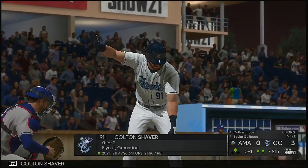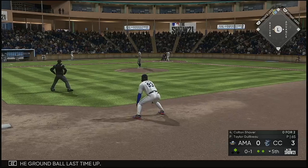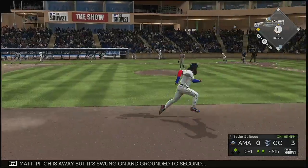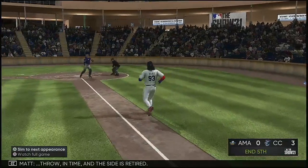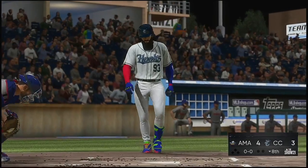Stepping up is Colton Shaver, who was retired via the ground ball last time up. The pitch is away but it's swung on and grounded to second — throw in time and the side is retired.